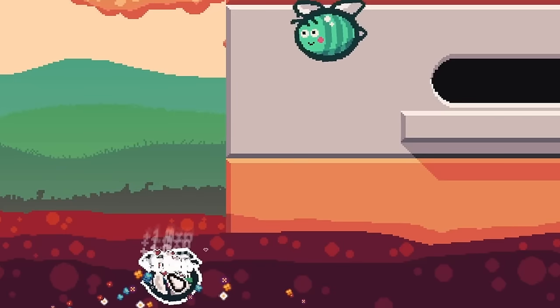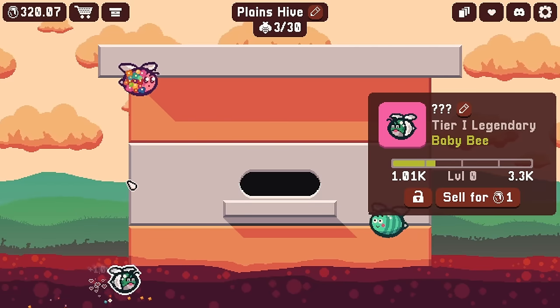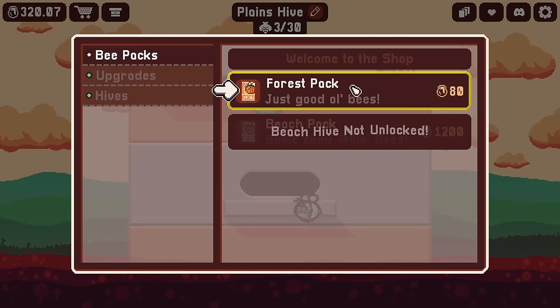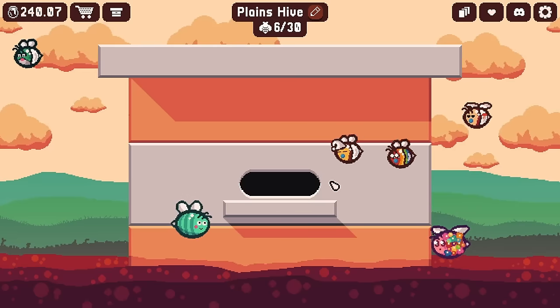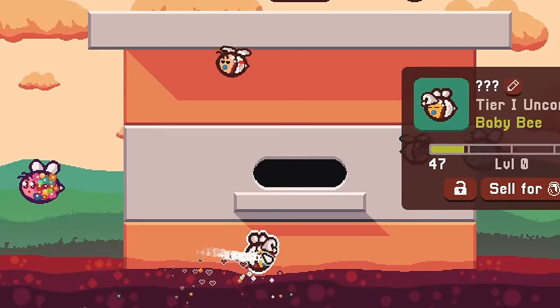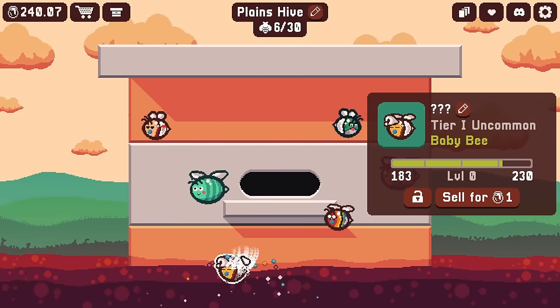This one just keeps coming back for more. We've got its experience up to a thousand, which is fine to start, but I want to see what else we can get from these forest packs — hopefully bees that level up sooner. We got an uncommon and uncommon and common, and they're all new bees I've never had before. Oh, this one's looking all sleepy — do you wake up if I level you up, or are you just constantly in snooze mode?